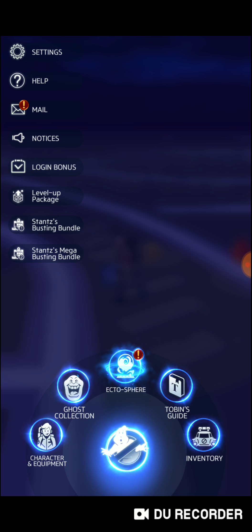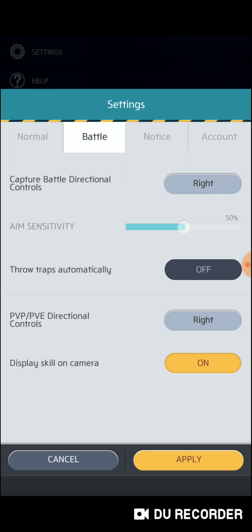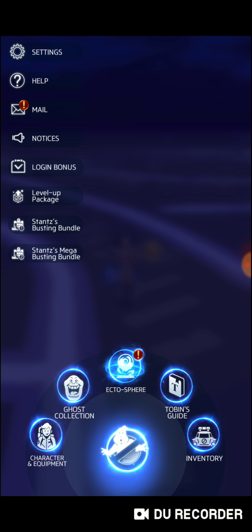This is your big menu. You get your settings, which changes different stuff through the game. You can go through the battle aim sensitivity — I just leave whatever is normal, I haven't even messed with it.